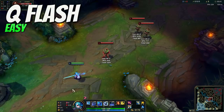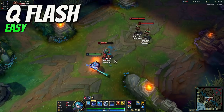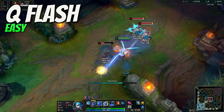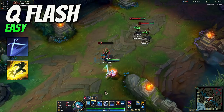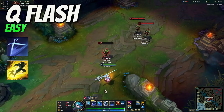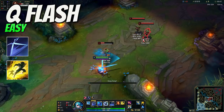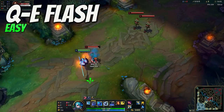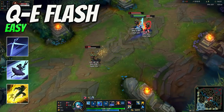You can always surprise your enemy with a Q Flash to kill him if he's lurking around for some minions with low life. To make sure that he will not be able to react to that, you can simply buffer your Q and use your Flash so your Q will hit the enemy immediately after your Flash. If the target is a bit far away, let's say hugging the turret, you can buffer Q and dash with your E first, and Flash after.